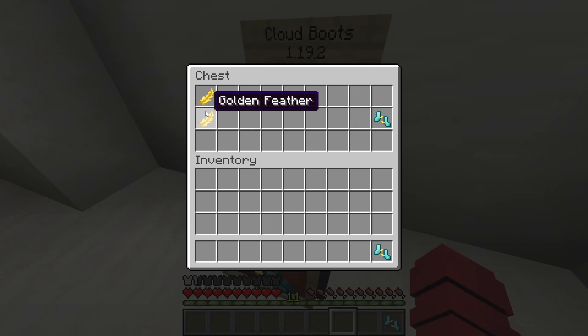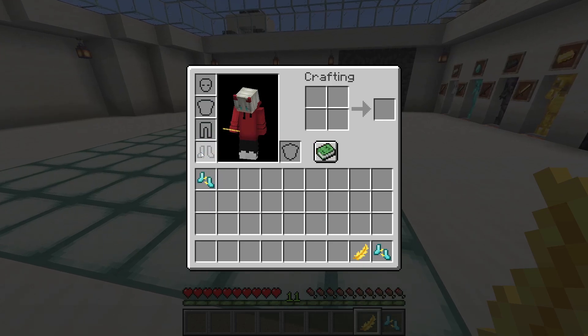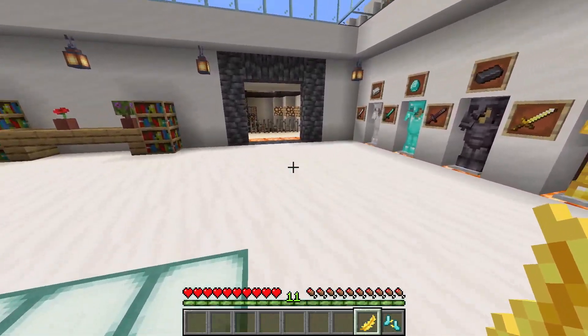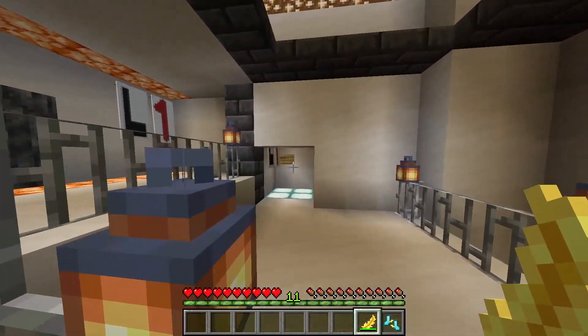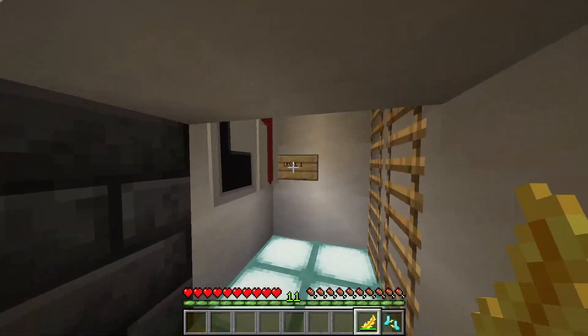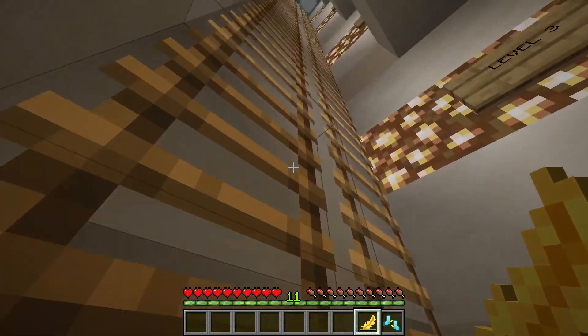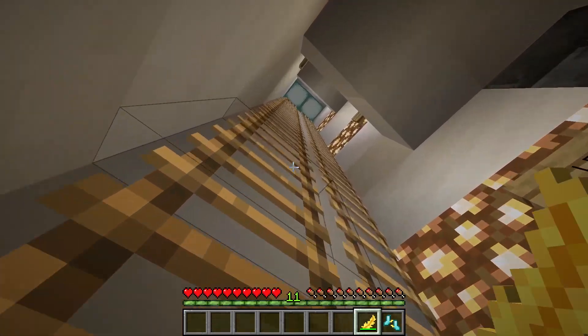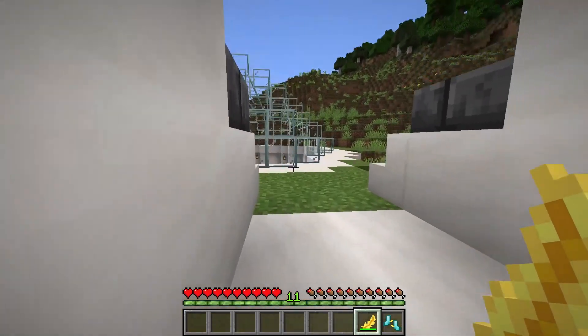And what is actually pretty cool with these golden feathers is, if I take these boots off, the golden feathers actually have fall immunity as well. But you have to hold it. And you can hold it in either one of your hands and it'll work. The golden feathers have their own ability, which is pretty neat.